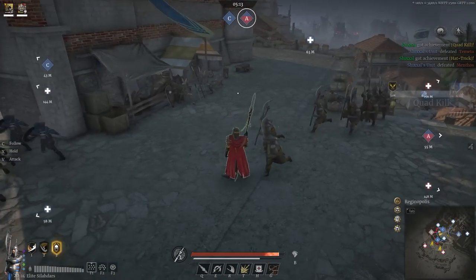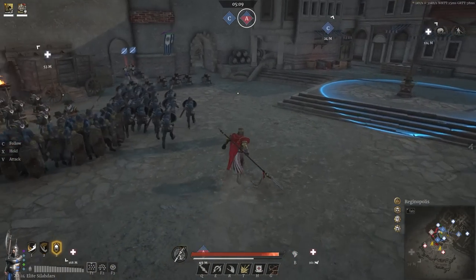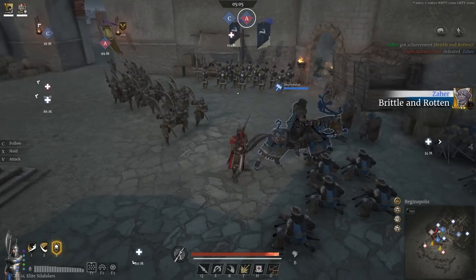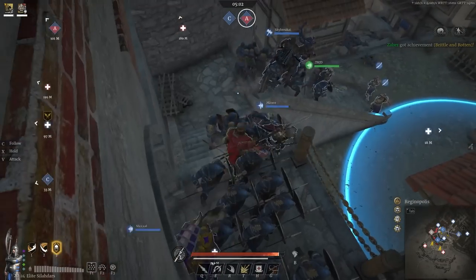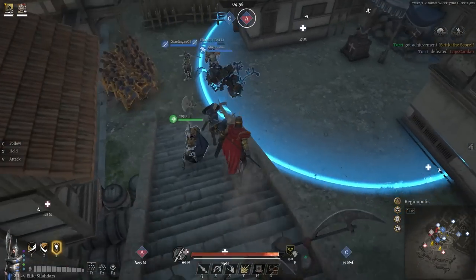With those dead, I decide the A point is done for — it's just not worth risking losing C to try and defend A. The A point is lost and it's not going to be held, and the enemy is setting up for a good push on the supply point. So we come back down, calling the Coelidars with me.